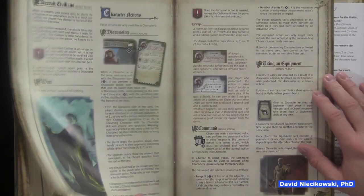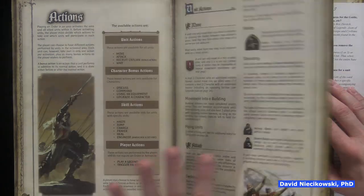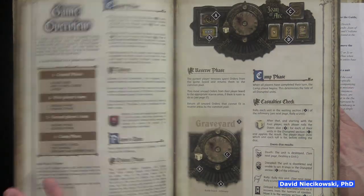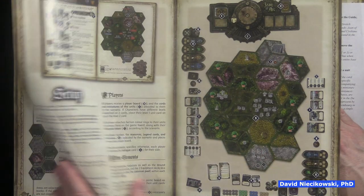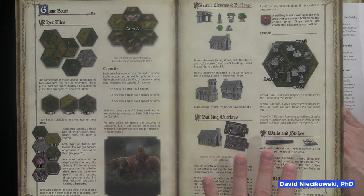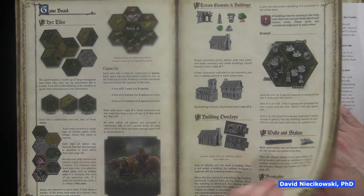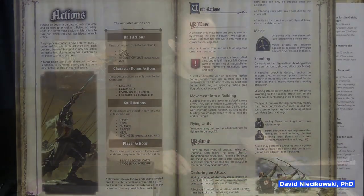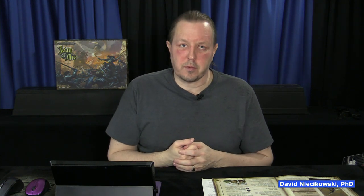Then it goes through orders and then actions. The problem is if it talks about a move action, you've got to flip back to the game overview to see how you do that. And then if you want to know how tiles are set up and spacing, and there's capacity in the new rules, you basically have to flip through three different sections. This is a huge concern of why it falls into the annoying area.